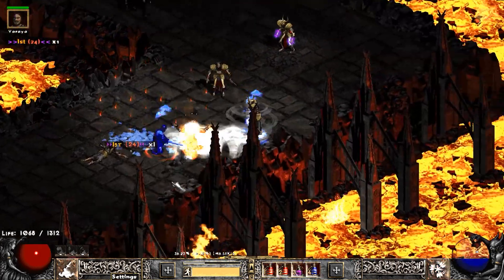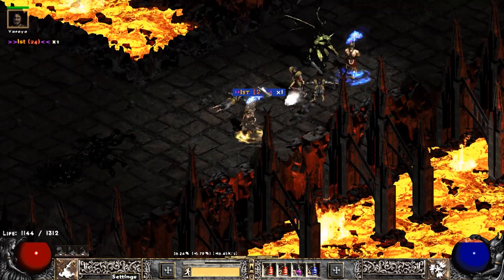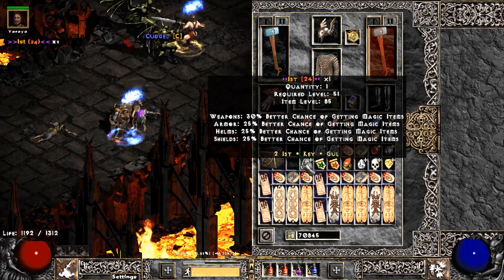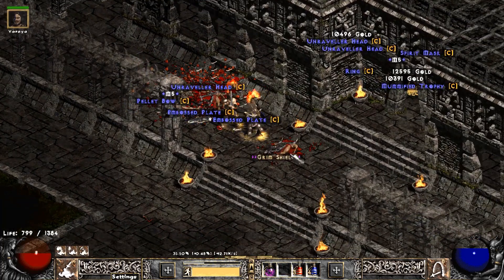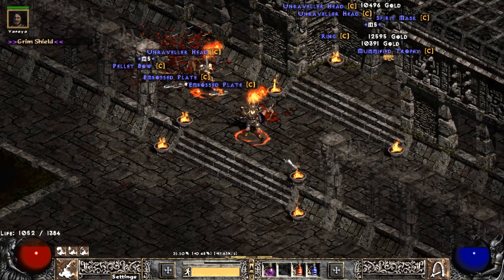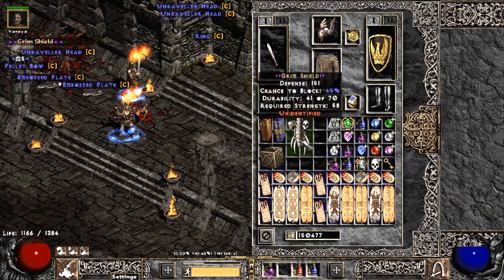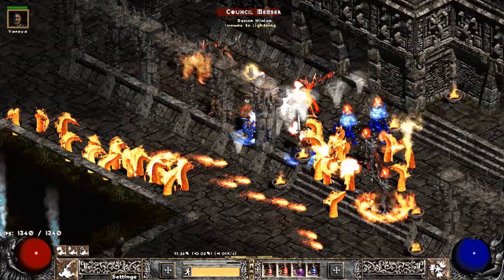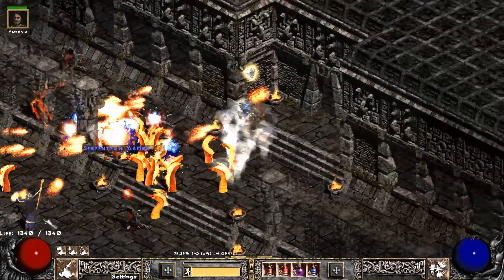Our first notable rune — doing some Chaos Sanctuary, we find an Ist rune. Not bad. I'm not showing every little drop. We go back and hork a Grim Shield at Travincal again. I was just doing random runs — I don't even think I killed Baal at this point. It's a Lidless Wall, plus one skill — god damn, dog shit. But it's okay, early season, still might be able to sell that.